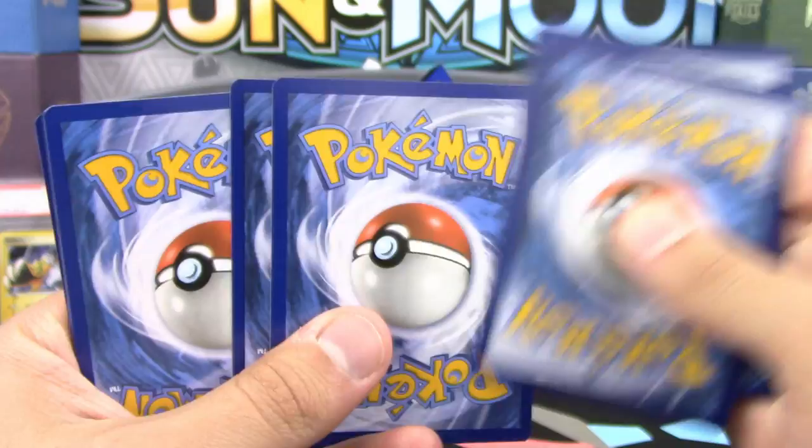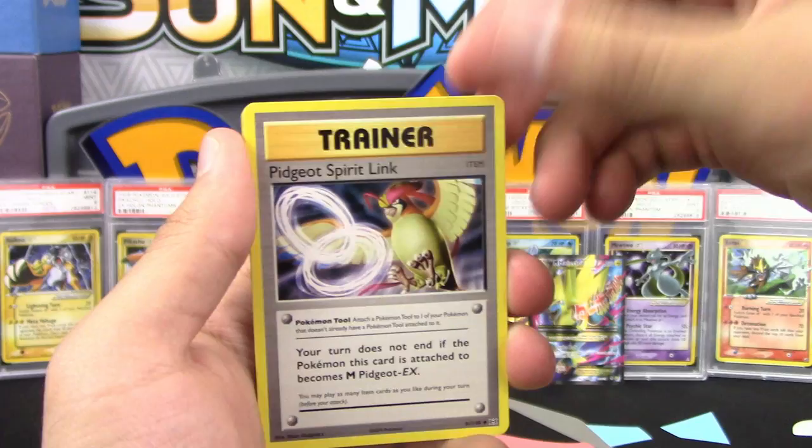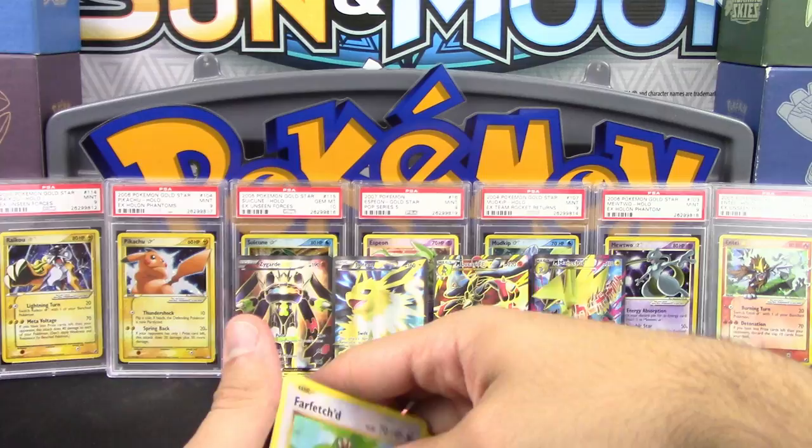From the Evolutions pack: Ponyta, Magnemite, Fat Pikachu, Weedle, Kakuna, Blastoise Spirit Link, a Reverse Holo, a BuzzFinder, Electrode, and a Farfetch'd with Leak Slap.